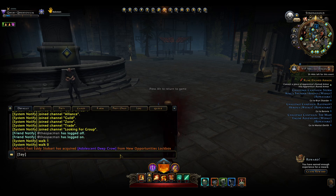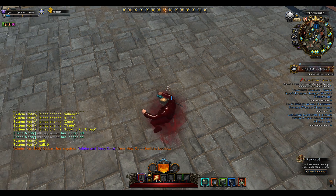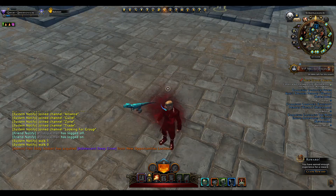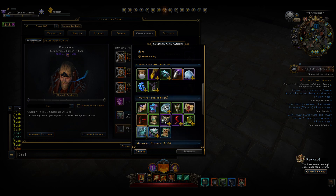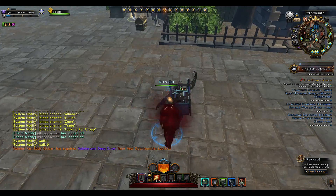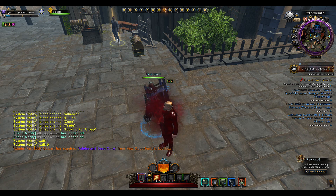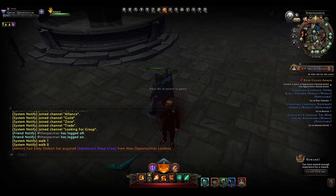There is also a follow command. For any NPC or character, you look at them and type slash follow — whenever they move, you will move with them. For example, if I summon a companion and look at it and say follow, as it moves I will follow it. This is useful for quests where you have to follow a character. To cancel, just walk and it will take you out of follow mode.